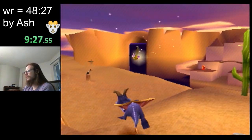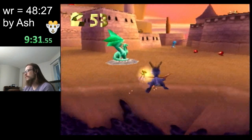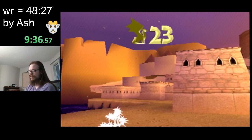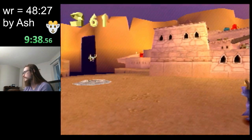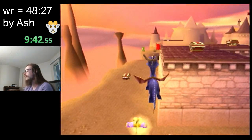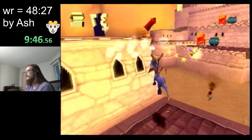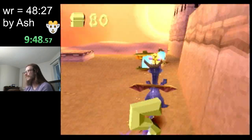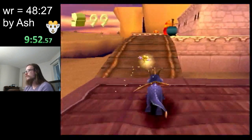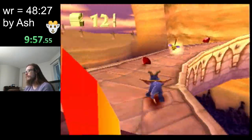A proxy is just a term we use to describe something forcing Spyro out of the position that he should be in. Also, you saw there was a thief right behind me as I was rescuing this dragon — we're not gonna get that one either. You saw how close that was? That's how worth it the other thieves in this category are. Doing that squeeze proxy at the start of the level allowed us to get the dragon at the top of the cliff really quickly.